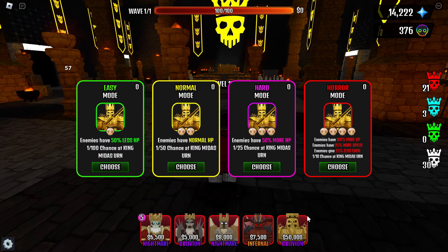In the Midas Crypt, you can get the Midas King Urn. On easy difficulty, you can get this urn with a 1% chance. On medium difficulty with a 2% chance. On hard with a 5% chance, and on horror difficulty you can get this urn with a 10% chance.